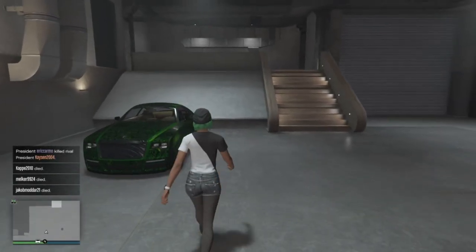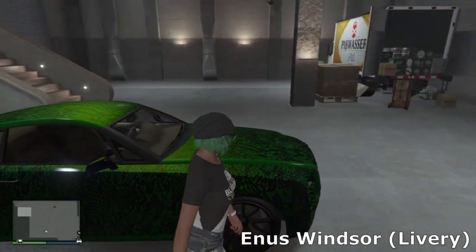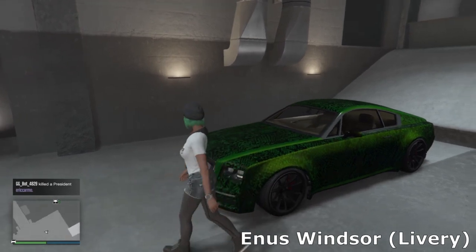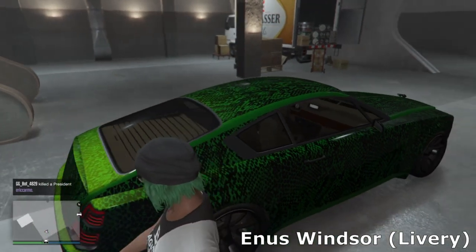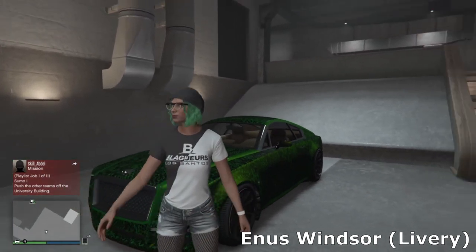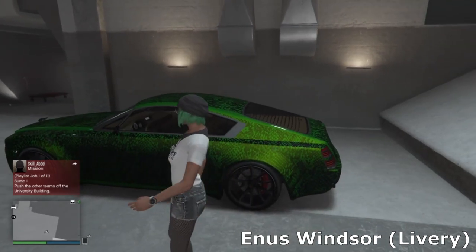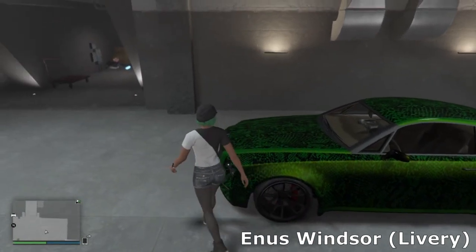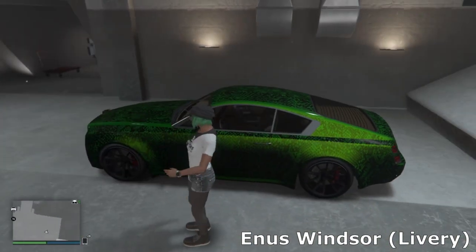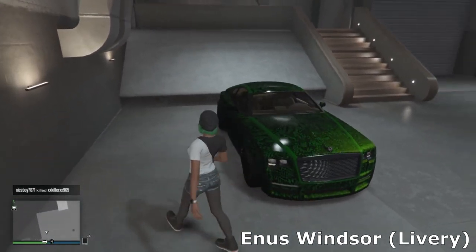Moving over to the nightclub garages, we've just got this one car in the service entrance — the Windsor. It's based off some Rolls-Royce, and I wanted to make like a muscle car Rolls-Royce. I went for a gangster kind of look — this is sort of my nightclub car. I've got the Galaxy number plate, a dark green with a snakeskin sort of livery, and some simple high-end wheels. You can't do much with this vehicle but it's very torquey so you can drift it quite well. It's just my run-around car for when I'm doing nightclub work.